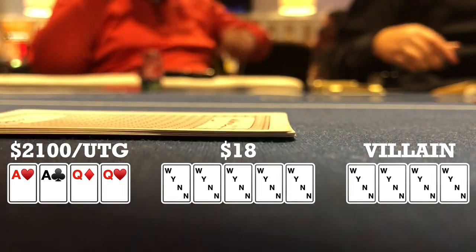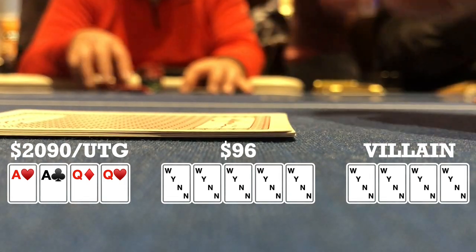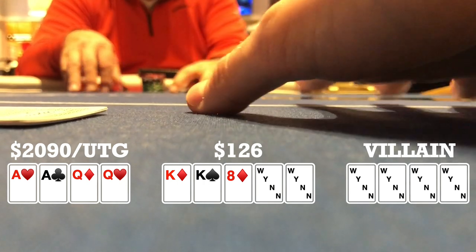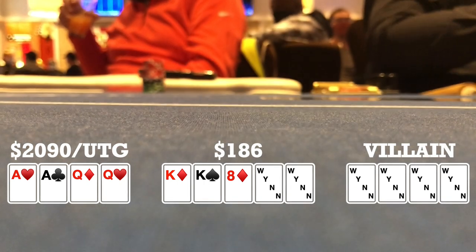I look down at queen-queen single suited to the ace under the gun. I open to 15, get three callers, and the big blind makes it 25. I call and the other players call — five ways to a flop. Flop comes king-king-eight with two diamonds; it checks to me, I check, late position bets 60, and I fold.